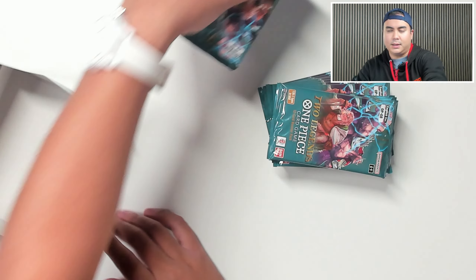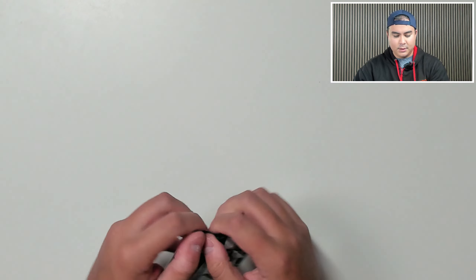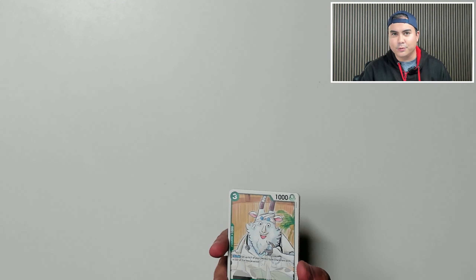Alright so let's get into these — this greenish colour we've got here. Now as you may know if you've watched any of the videos that we've done beforehand, if you haven't, I don't know too much about One Piece so I apologise if there's anything I miss. We're going to go through some of the cards, maybe a few of the effects if we get any cool cards, and revel at some of the artwork because it's all very nice.